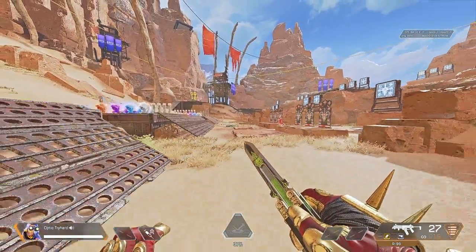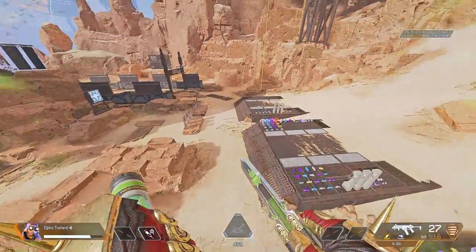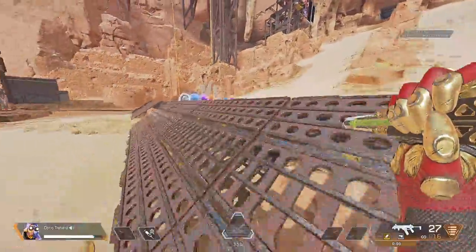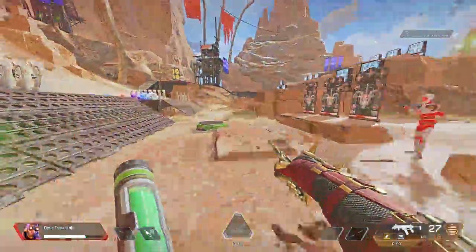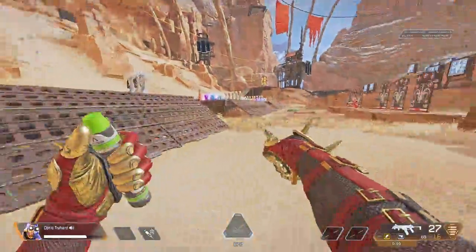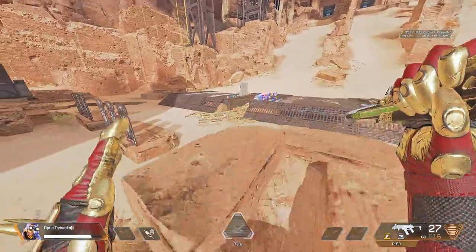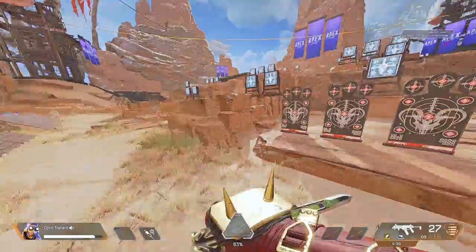Let me do a full 180 tap strafe off this jump pad. It does take some practice, but I'm telling you hands down the Long Press method is easier to hit a strafe like that off these settings versus the Regular Press settings. I love these settings — the Long Press settings. The strafes are nuts.